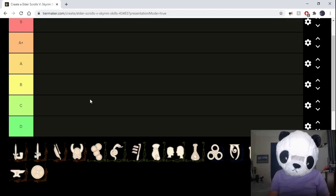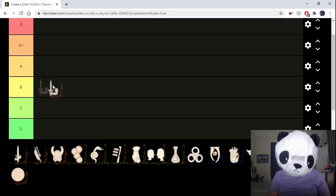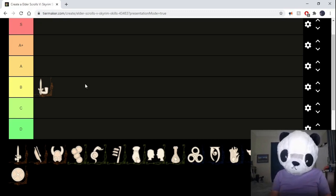First up, we've got pretty much in my mind the poster boy of B-tier, which is one-handed. One-handed is obviously super versatile, and it's solid in pretty much all cases. You can use it with so many different things — if you want a bit more defense, you can use a shield; if you want a bit more offense, you can switch things up; and you can mix in some magic really easily. It really opens up a lot of versatility options.